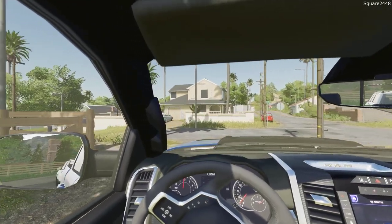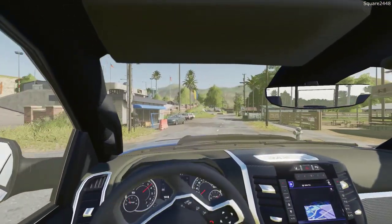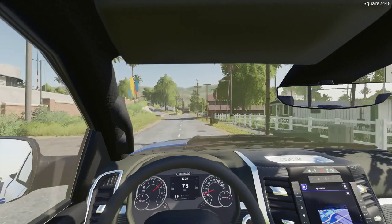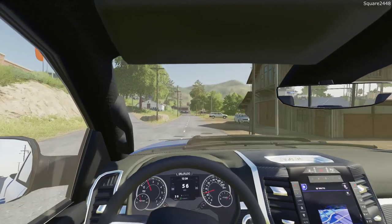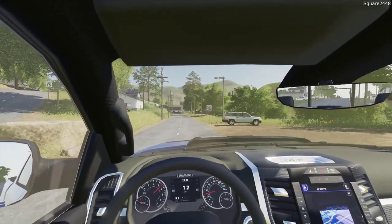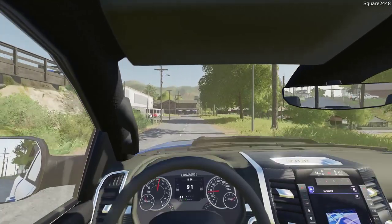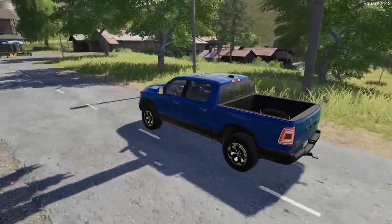Today we will be using the Western Star Rollback along with the old Chevy C70 Ram Truck. We have received a few new contracts with some very big rewards. The first repo for today is from one of those new contracts — it's a 2.6 million dollar Bugatti Chiron on display at one of the local stores. Hopefully we can get it before it goes back into storage.